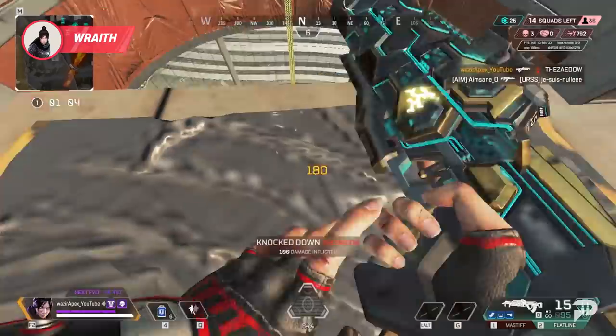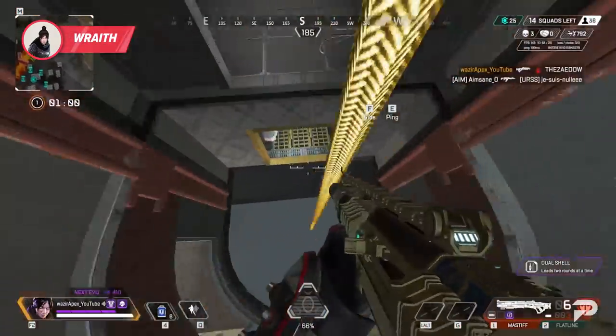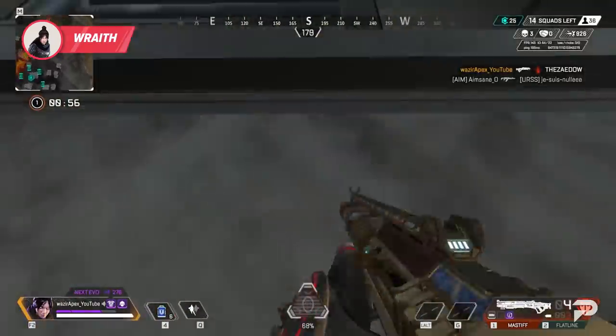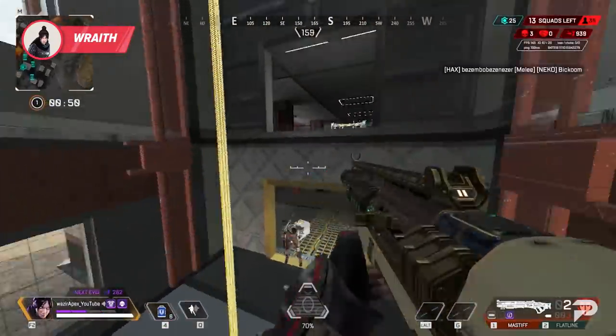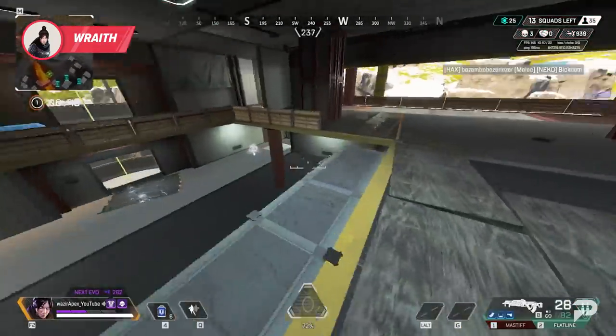Similar to Ash, you don't want to give Wraith and her squad time to get their bearings and lock down lines of sight after they portal. Keep in mind, if Wraith tries to go for a kidnap play or just an aggressive tactical use, shut some doors on her. You can actually trap an overextended Wraith in buildings pretty easily by abusing her inability to interact while in the void.